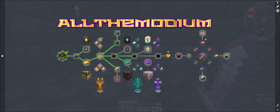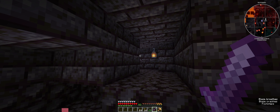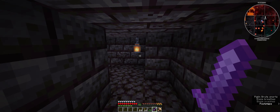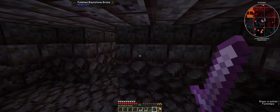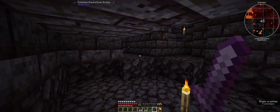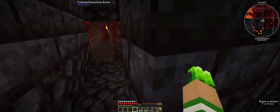Now we're back in the bastion. We are looking for a smithing template - it's found in bastions. Specifically it is found in suspicious soul sand. So we just have to have a little nose around. The good news is it's not in chests, so having raided all the chests I know there isn't anything left there, but we need to go and find ourselves some soul sand of the suspicious variety.